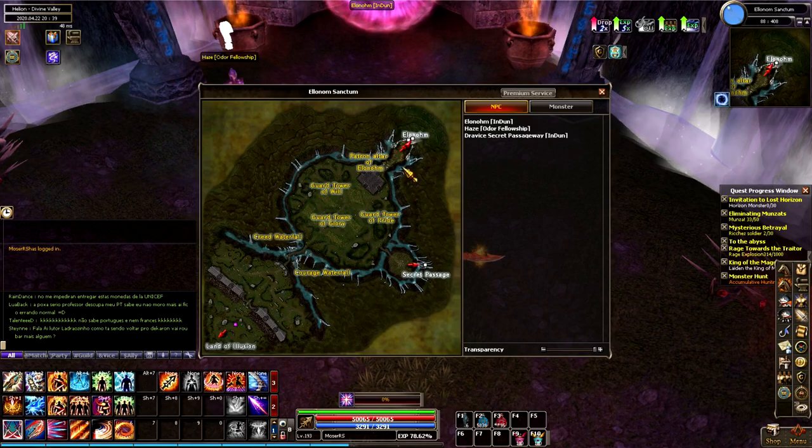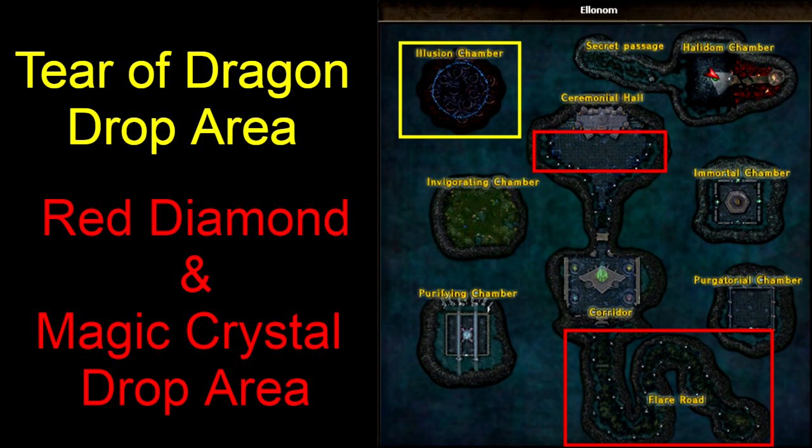This is the map after you come from Valley Rift and run directly northeast — this is your dungeon. Before I show you clips of where these items drop, I wanted to give you an idea of where they drop via the map. When you first go into the dungeon, that is an area where the Red Diamonds and Magic Crystals drop, as well as after you fight the four bosses in the middle. The Tear of the Dragon drops from the optional boss at the end of the dungeon, in that final section up in the top left.